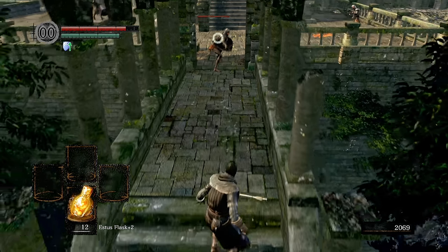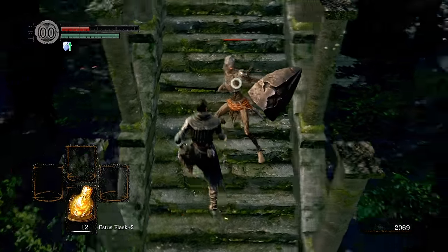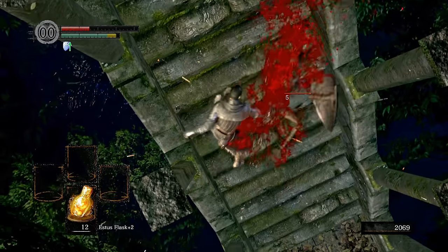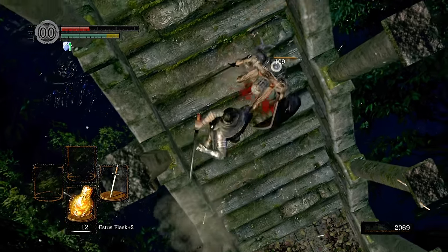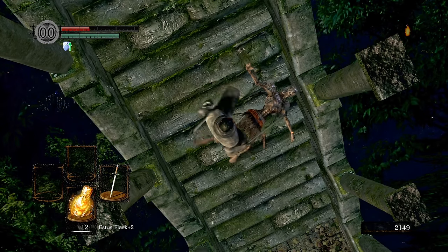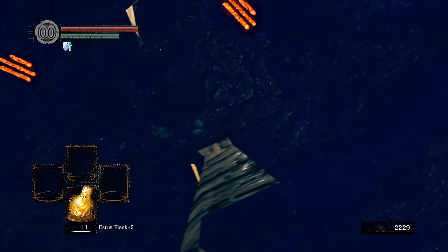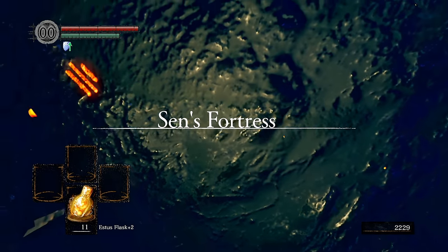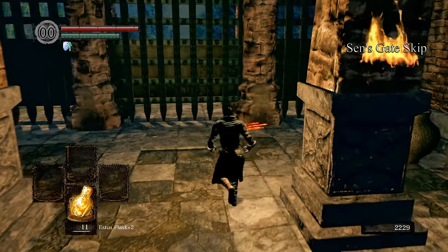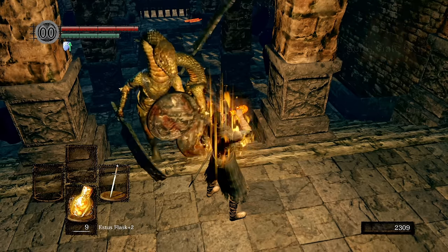To do that, lure one of the hollow soldiers down the stairs that lead to Andrei, parry its attack and follow through with the critical. This may take a few tries, so I'd recommend bare-handing until you get it. If done correctly, the critical animation should clip your character into the stairs just enough to flip the camera overhead, and now since the game thinks you're dying, it will stop loading new areas. From here, it's only a matter of walking into the entrance of Sen's and when you think you've got it, quit and reload to get back in control of the camera. Just like that, you're now inside a closed Sen's Fortress and free to complete the area as normal.